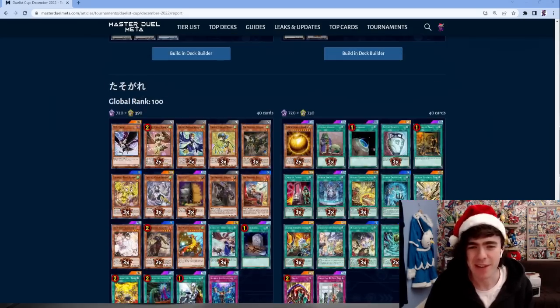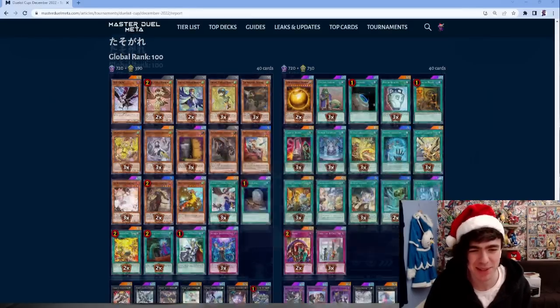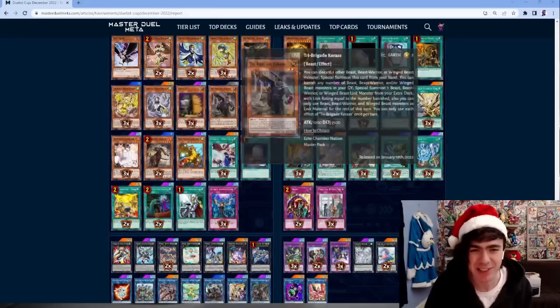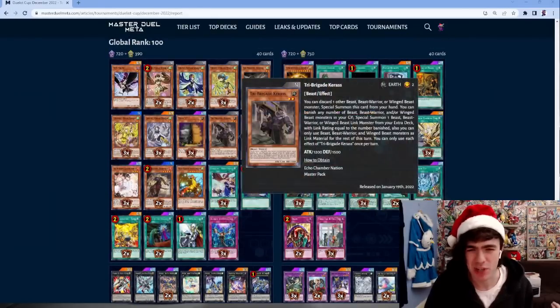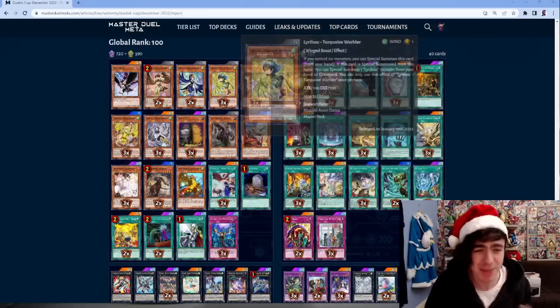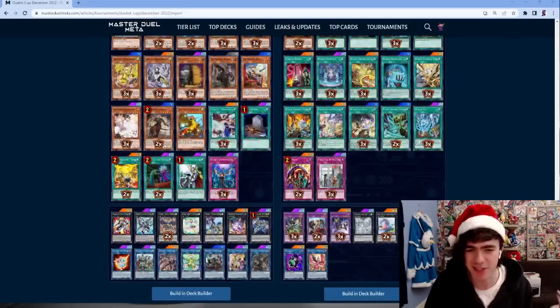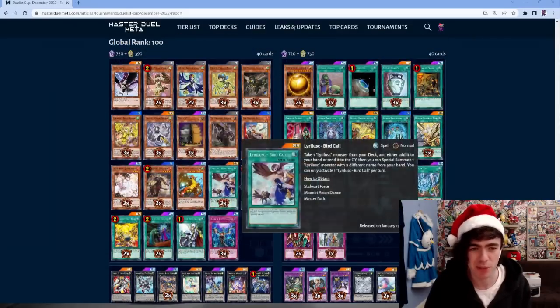At number 100, we have Lyrilusc Tri-Brigade - a deck that's still managing to hold on. It's still a tier 1 deck, managing to hold on simply because it sets up a really unbeatable board state going first; you're probably going to win most of the time.